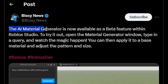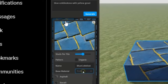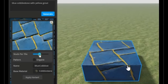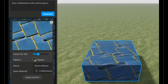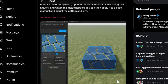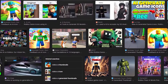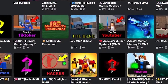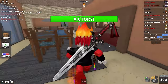Roblox added an AI material generator, which basically means if you have a Roblox model with no texture, you can just AI-generate a texture onto the model. As you can see, a random blue cobblestone texture was added that was completely AI-generated — you can move it around and stuff. How does this actually affect murder mystery 2 copies?